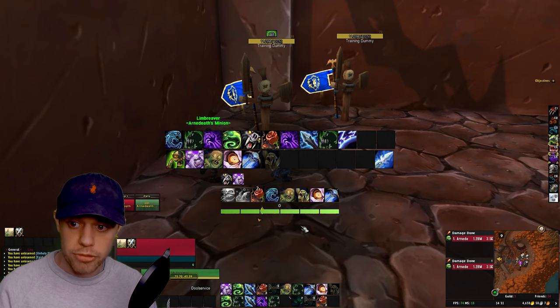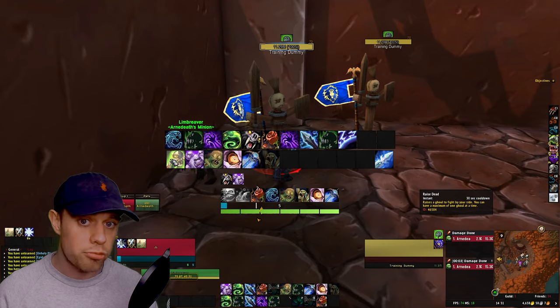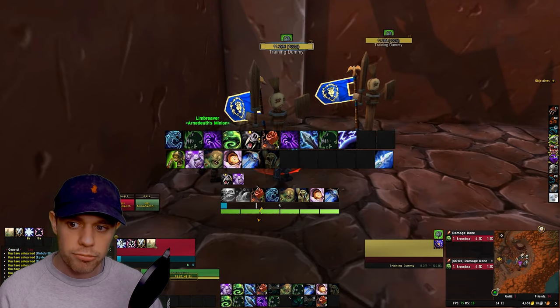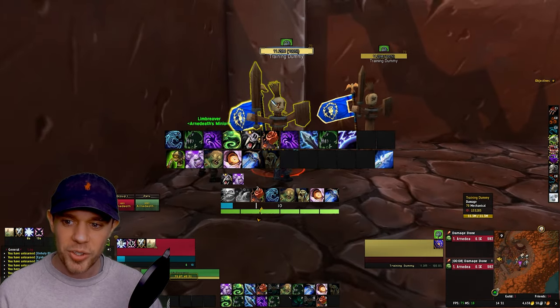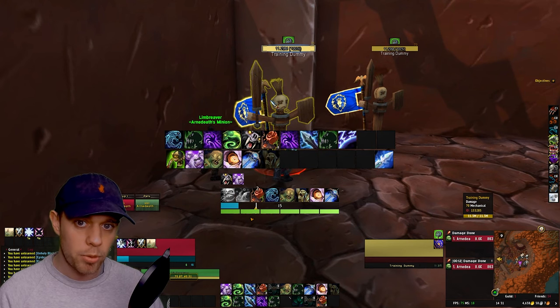Starting off with the Raid single target rotation, the first thing you want to do is use Raise Dead. This is going to raise up your minion — in my case Limbreva — who is your ghoul. You're going to want to summon him before we go into battle and keep him up at all times.